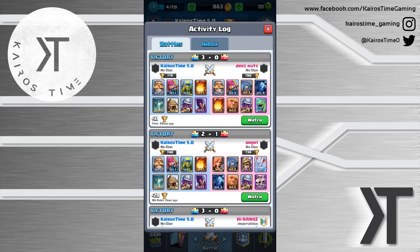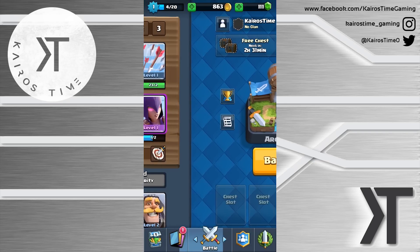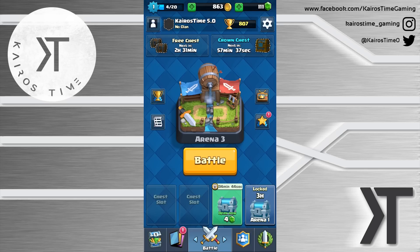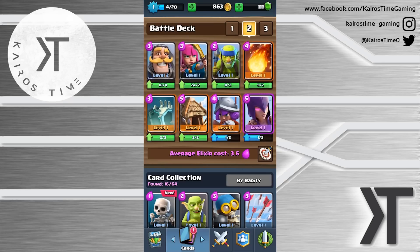Zoo decks work well because people in the lower arenas don't know how to completely counter them. Just so you guys know, I'm not planning on staying level one forever. I'm not trying to get as high as possible as level one — my plan is to show you how I'd normally play, push as high as I can without leveling up any cards, with the exception of the knight who is level two because the game forces you.